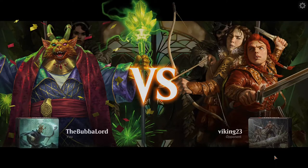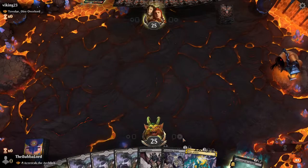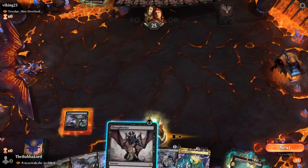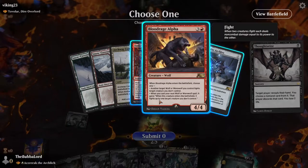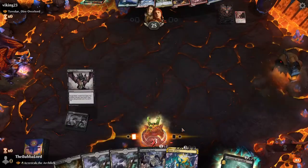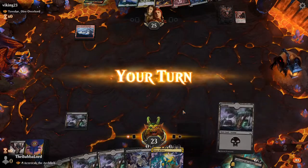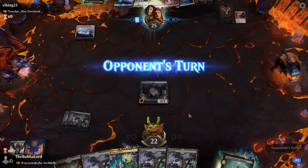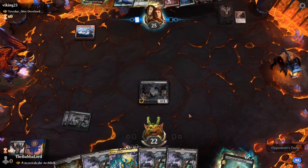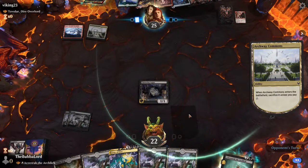We're going up against Werewolves. I think we keep this hand — board wipes will be good here, and Thoughtseize on turn one is always fun for us. Ember Cleft can be an issue, so let's get rid of that now. Play out Chattering Augur to get another land. I really want to get the Azurek loop effect going if we can — at least I'd be able to play him a lot in one turn.